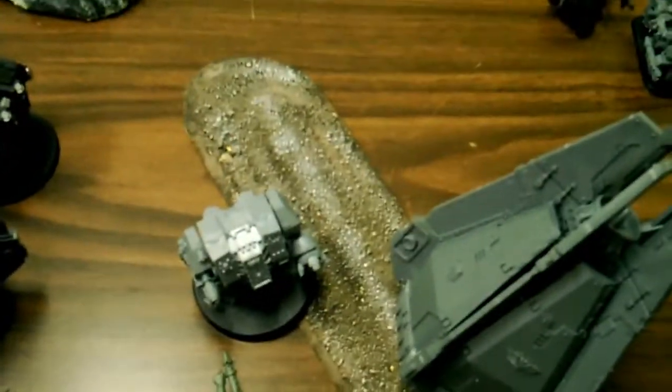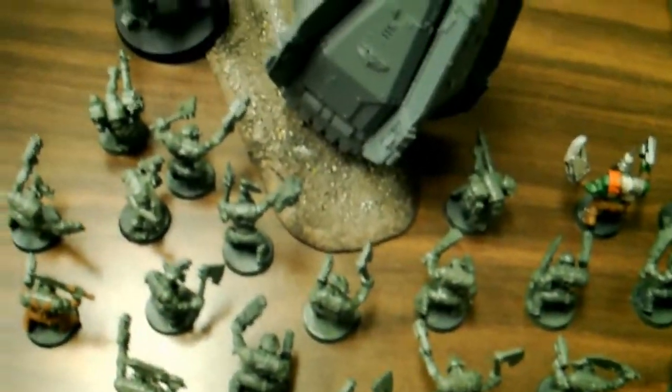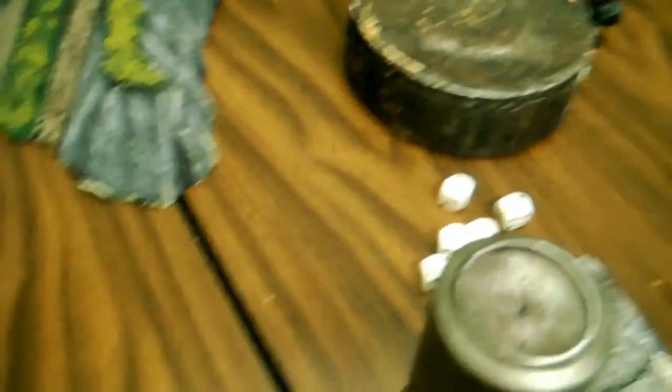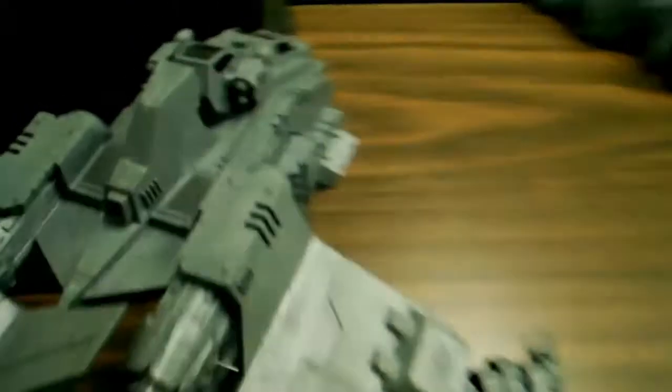Blood Angels Turn 1. Movement phase: two Drop Pods came in. The Furioso shot at the enemy with the Flamer and Melta Gun and took out a couple. The Furioso Librarian shot at the truck and blew it up. Storm Raven with the Terminators came in. The Dreadnought disembarked and ran. The Storm Raven fired its Plasma Cannon into a group of boys and the Melta took out a couple.